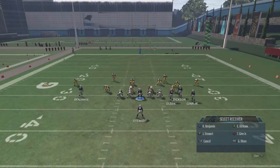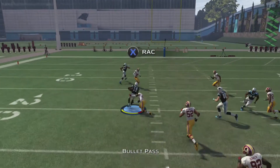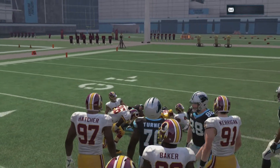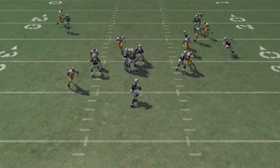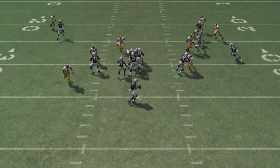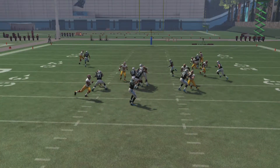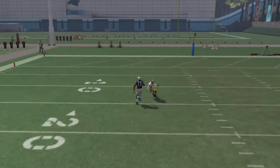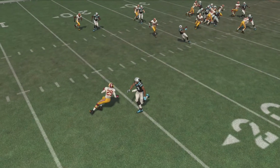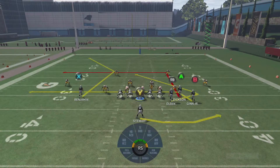I'm going to run the play a few times and hopefully show you guys every read. So block your running back, slant your B receiver. This is man coverage — we're going to hit our B receiver because it looked like there was a blitz coming in, so I didn't want to get sacked. You're going to see he screams around the edge. I'm going to have to dump it off to the slant across the middle. But when Calvin Benjamin breaks, he's actually going to be wide open if you lob that up — his back is faced the way they're running, so in man coverage he'll be open.